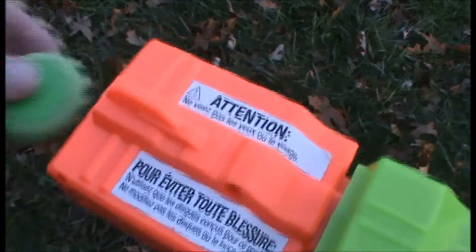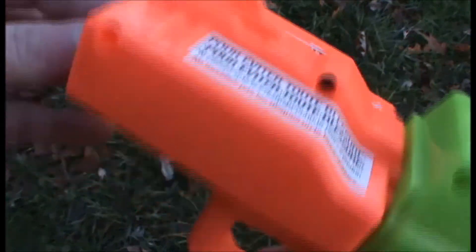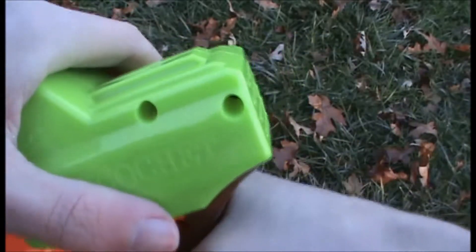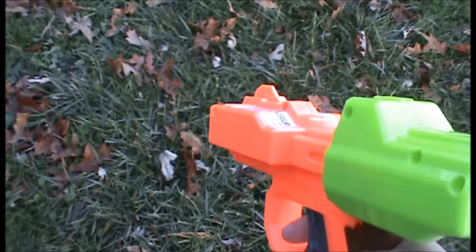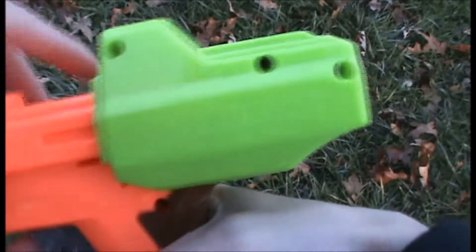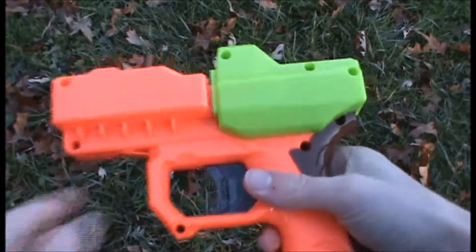To fire the Ricochet, just take your Vortex Disc, which is the same as the normal ones, and put it in the front until you can't push it anymore. Then you pull back on the priming handle and pull the trigger. It fires out at a pretty low velocity, and it doesn't even have a return spring, so you have to push it back in manually.